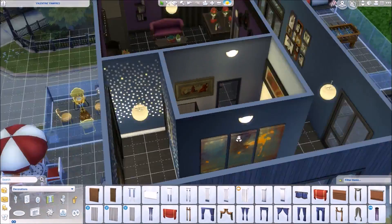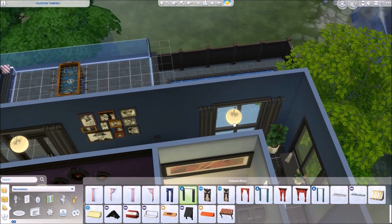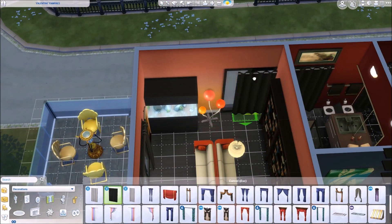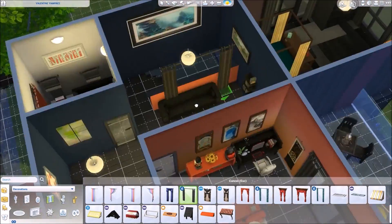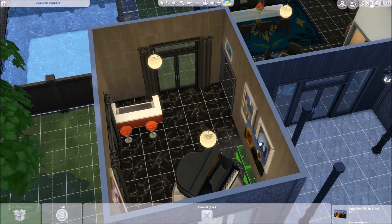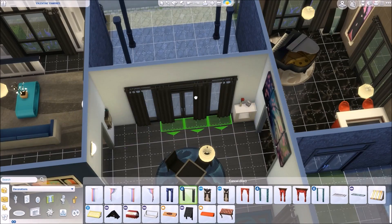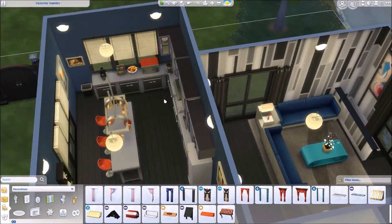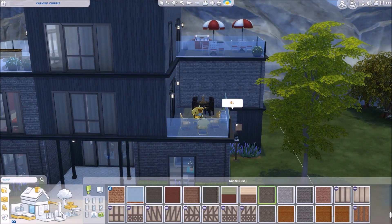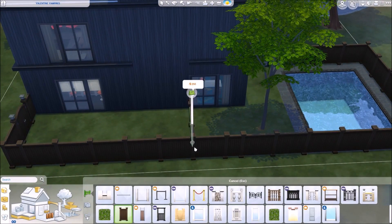Here I'm just filling out the hallway with some more artwork and grabbing curtains to put them up everywhere. The house has been player-tested at least a little bit, and it is up to download on the gallery. If you want to download it, check the video description for my Origin ID, search for that, and it should be the first thing you find since it's my most recent upload. It's called the Venus Valentine Vampire House — you'll know it when you see it.